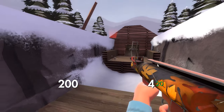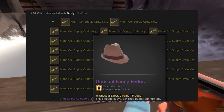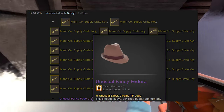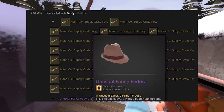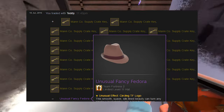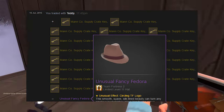Not long after that, someone offered 21 keys pure for my Circling Logo Offensive Fedora. This hat is priced at 24–35 keys on backpack.tf, but that price is pretty outdated, and in my opinion it could easily be around 25 keys. So I decided to sell it for 21 keys.